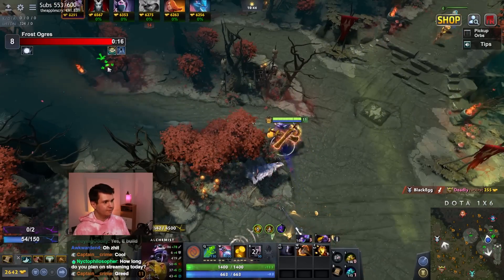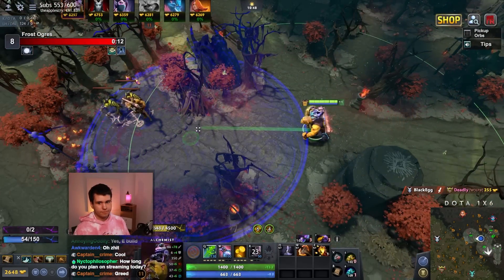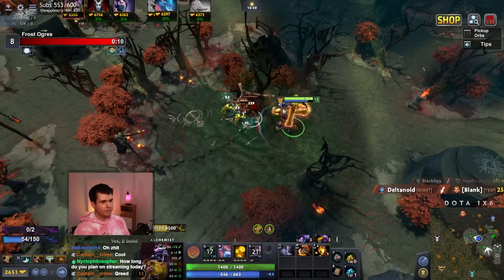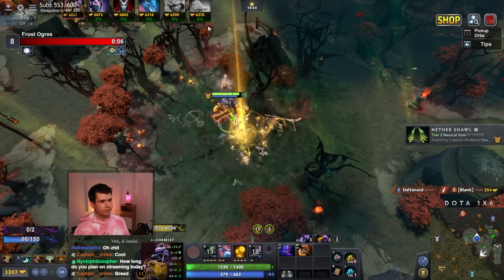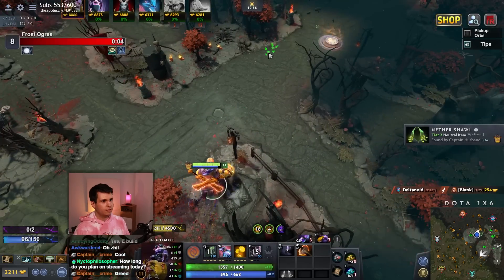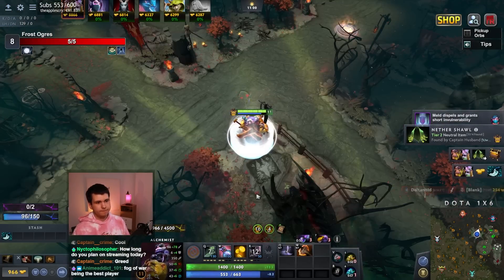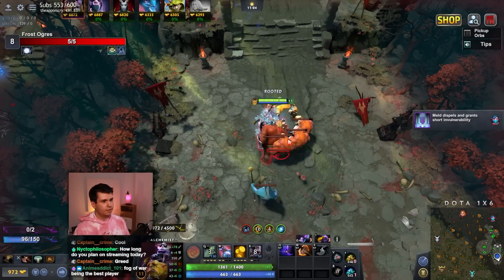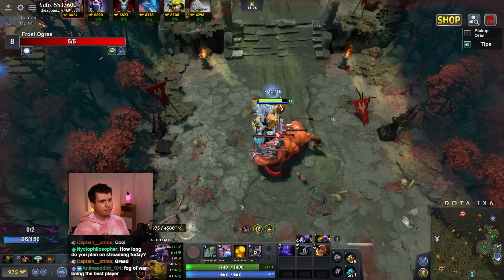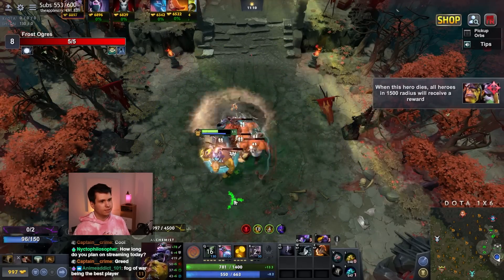That's okay, we survived — ultimately that's what matters. Come in here, get this — thank you very much. Let me check for a Bounty Rune, nothing here, that's fine. Here's our Blink Dagger. Blink Dagger is actually a really important farming item because it just lets us move, and otherwise that's something we struggle with.